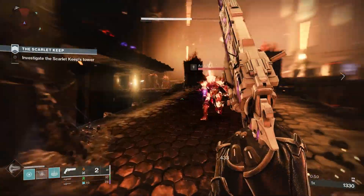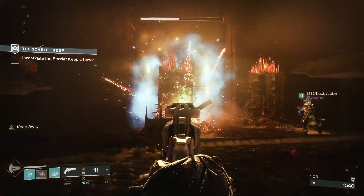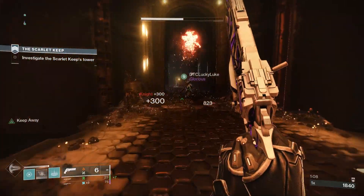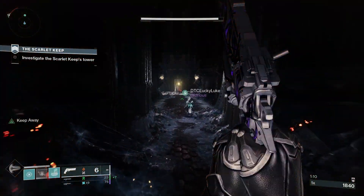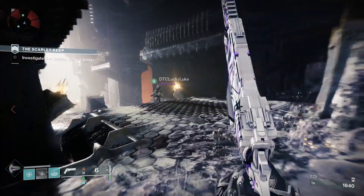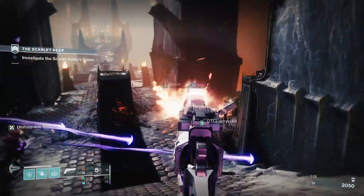There's a selection of origin traits. First, Harmonic Resonance: equipping multiple weapons from the set grants increased reload speed and handling, and also deals increased damage versus Tormentors, Lucent Hive, and Guardians using their supers. Then there's Nanotech Tracer Rockets: landing multiple hits turns your next shot into a homing micro-missile.